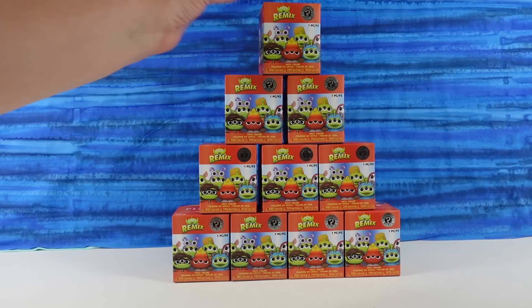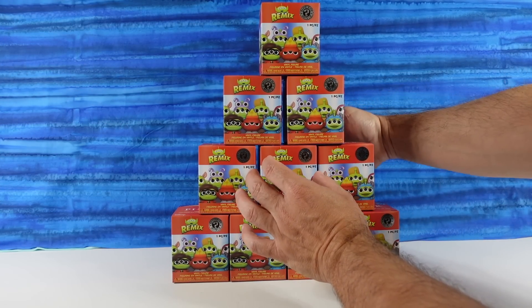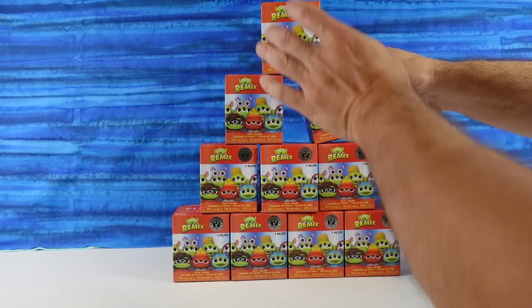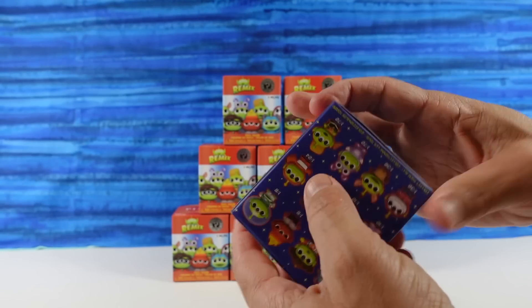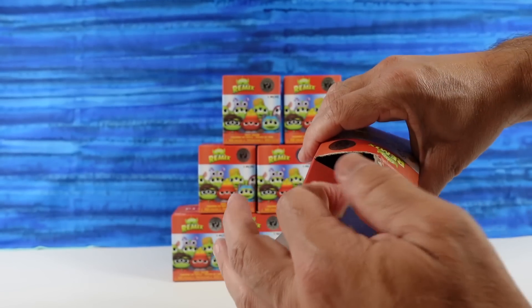We are going to see who we find today. Paul's going to pick the first pack. Paul's being fancy — Paul's going to play Jenga first. Oh, that's not going to work. I would have to use my other hand to stabilize those, and that's not the way you play Jenga. Not the way I play. You can play Jenga that way, I know you can, but I don't like it.